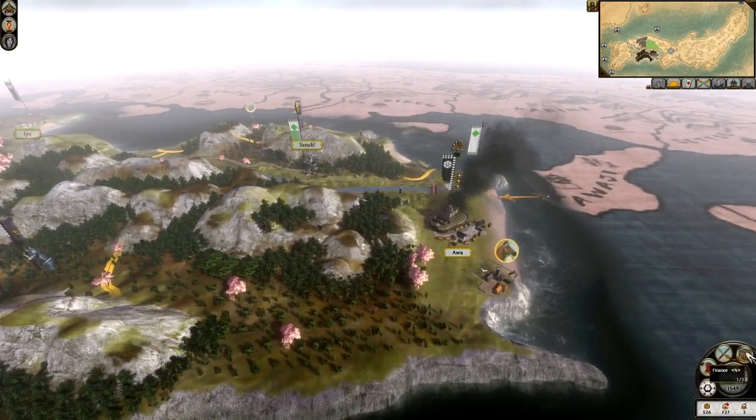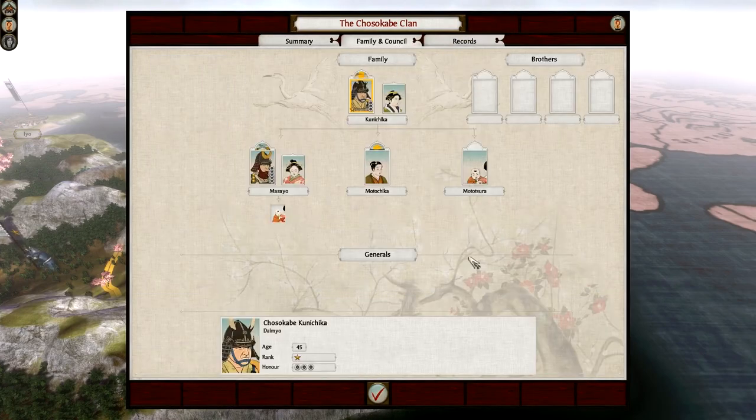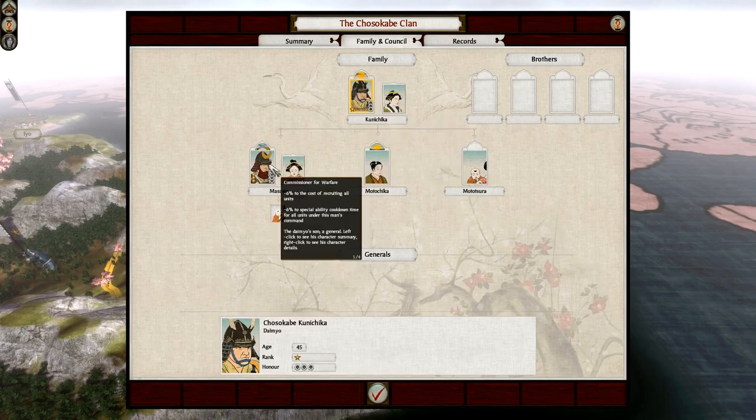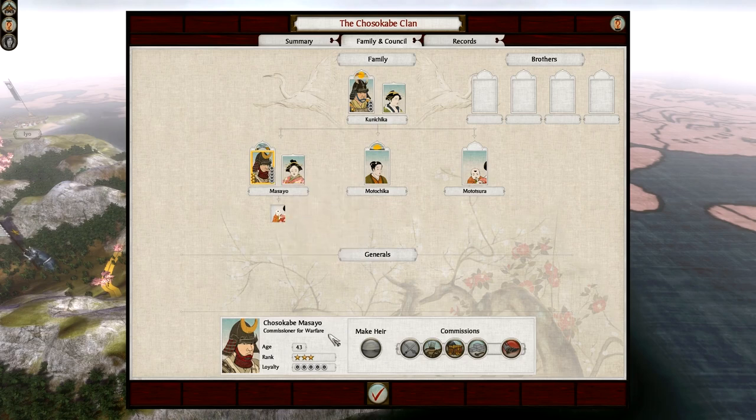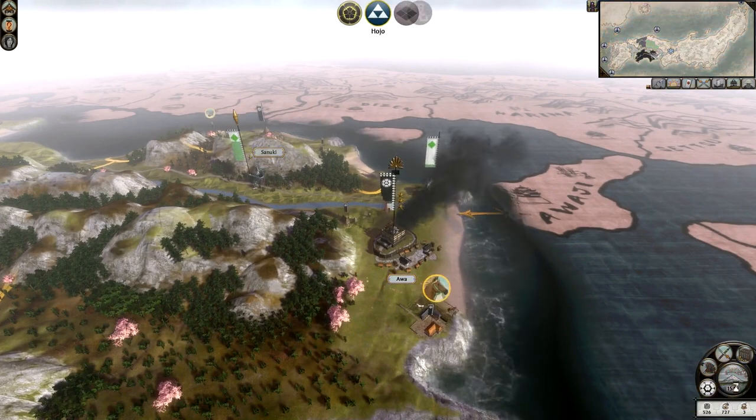Have a quick look at my family tree. Family and council - Kunichika is my daimyo, he is 45. Free honor. Chosokabe Masayo is my main guy, he's my best general. Five loyalty, three star general, not bad. I think we can end turn. Let's enter and see how things go in this campaign.